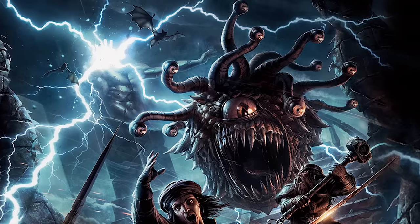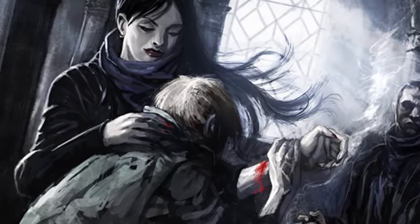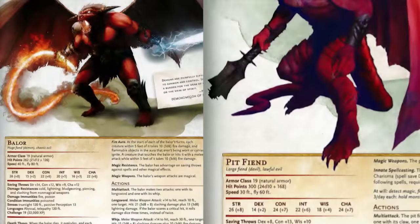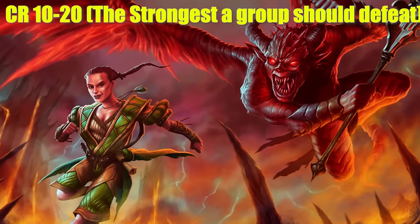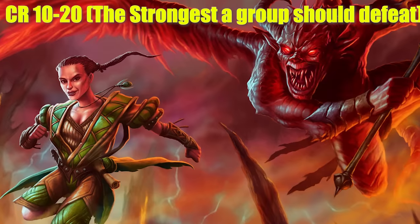From CR 10 to 20 is where we will find all of the cool monsters — supernatural creatures far stronger than humans who require multiple heroes to defeat. Vampires and beholders both have a challenge rating of 13. Most adult dragons will also be found within this range alongside powerful devils and demons. At the very top of this range you find the most powerful standard devils and demons, with the Balor being CR 19 and the Pit Fiend being CR 20. Anything higher than this is where even the best heroes in the entire kingdom will need some kind of major help to be able to defeat.